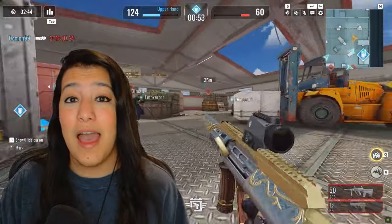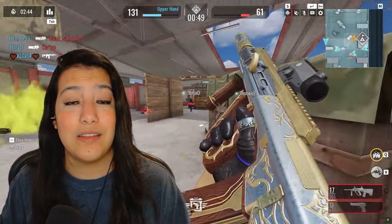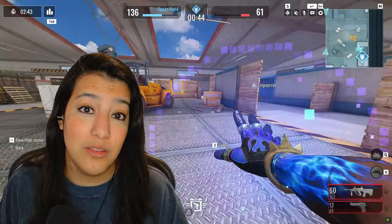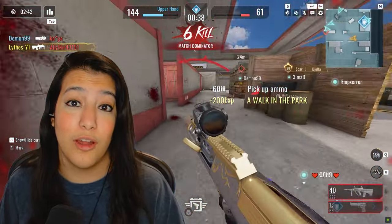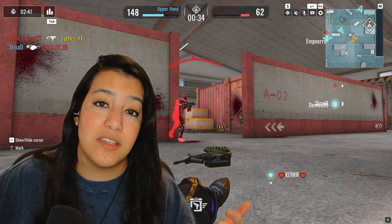We also have the new R gun in the battle pass and this gun goes really really hard — we're gonna dive into some gameplay and put it to the test. We also have a new ranked season where you can grind from whatever rank you are now to Legend. If you hit Diamond, you get a free legendary SCAR skin, which actually looks pretty good — it's the same style as the Vector skin from squad fight.